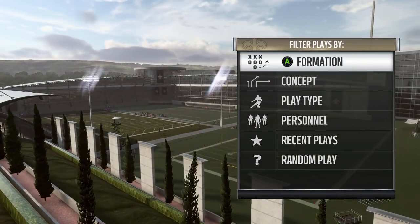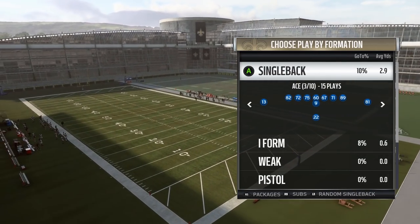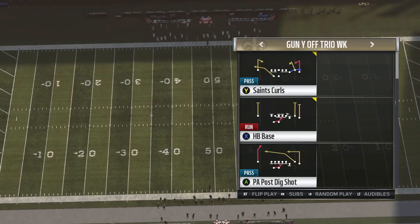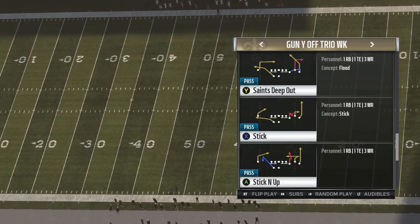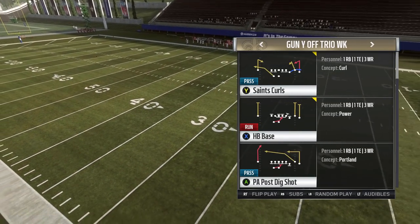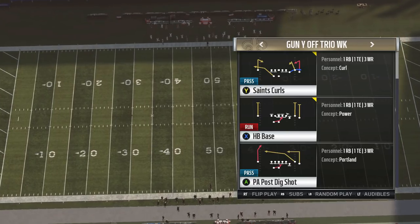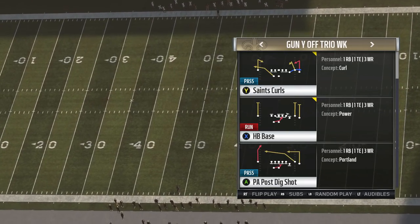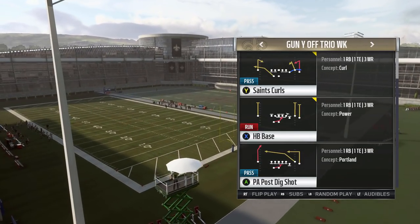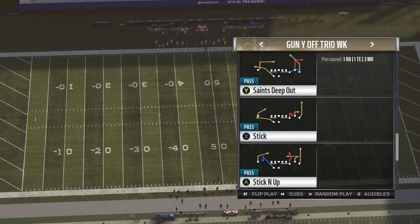At number three on this list, we have the New Orleans Saints offensive playbook. It has been a very hot playbook to start off the year in Madden 19. If you guys watch guys like Problem and W who stream, they both run this offense. They use a lot of the formation that's caught fire this year — the Y off trio week. You have some great plays out of here like Saints outs, with that backside post route being very good. Some nice accompanying run plays like the HB base, PA post dig shot if you want to go deep, even Saints curls. Just basic route combos this year really work well because of the types of defenses people are calling.